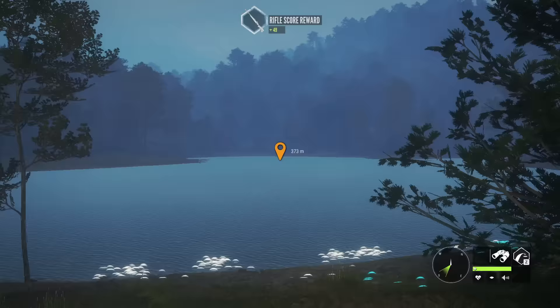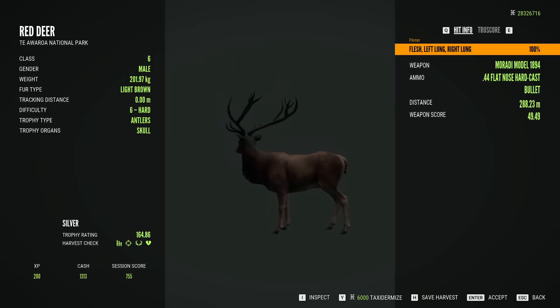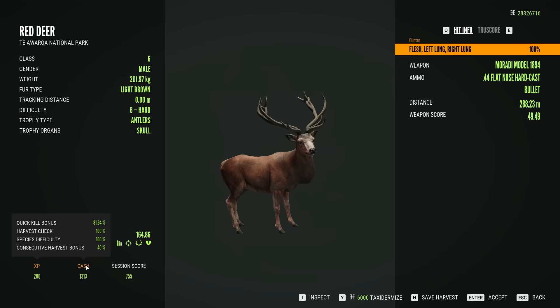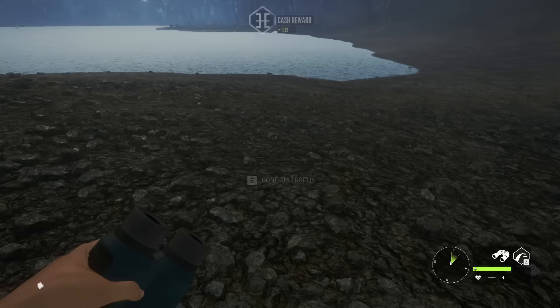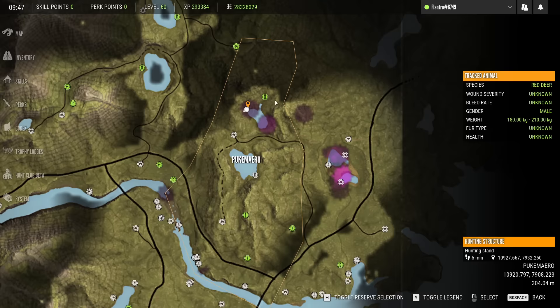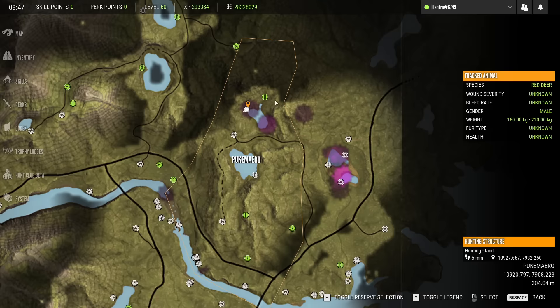Now we know our long shot didn't accomplish that, but it's laying right there, didn't go far. Three red deer down, another potential gold there — that one's a little smaller rack, 164. The long shot got 81% quick kill, which seems pretty consistent. At 300-ish meters, 75 to 80% quick kill — not too bad. But it is almost sika deer and fallow deer drink time, so we'll give them a little time.